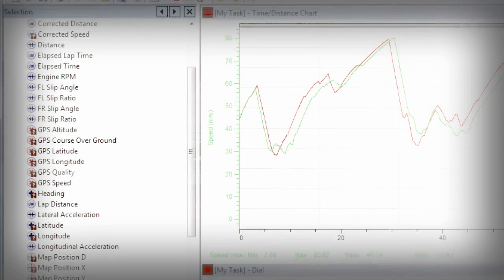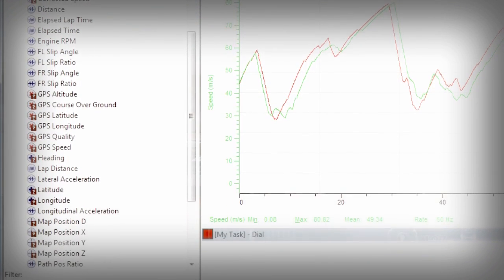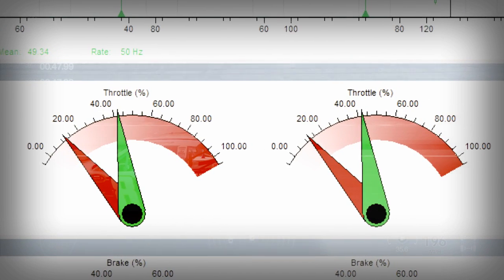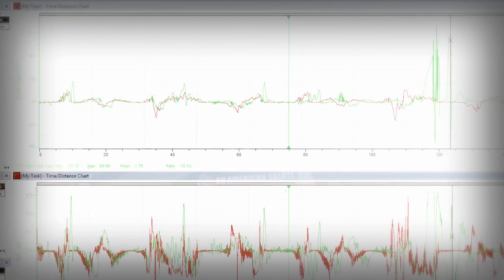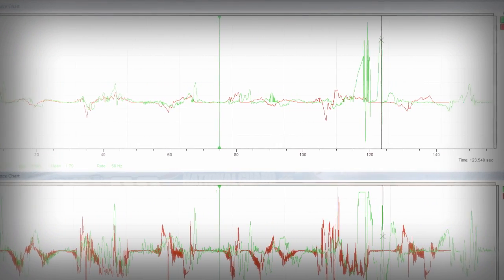We use PyToolbox, the same software as leading race teams, to compare real-life player performance with that of our AI. We're able to record telemetry data from the game, then use the tool's functions to compare these data sets. This then allows us to understand and fix any shortfalls in vehicle performance.